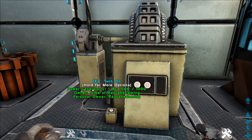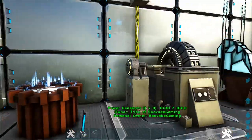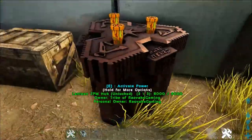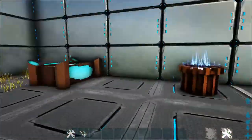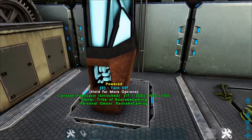Or you can power them using tech generators or regular generators of any kind. This is just a simple vanilla power generator — it powers both. But for the sake of sound, we're going to run outside real quick and flip on our Lantean ZPM Hub, just so we don't have to worry about the generator noise.